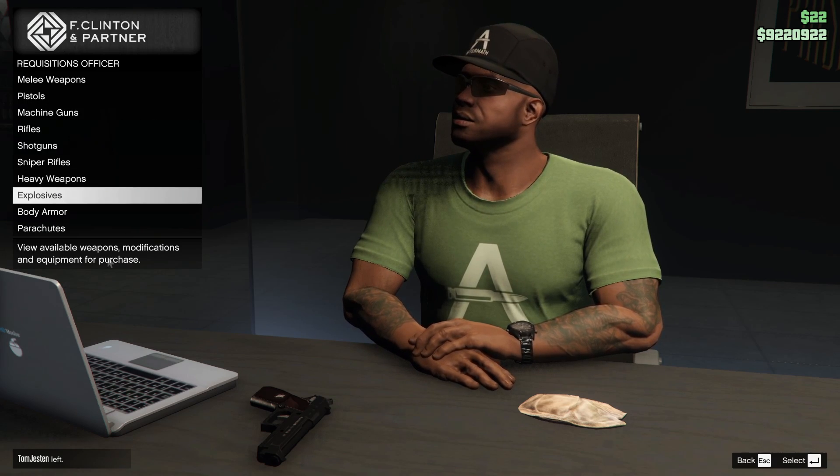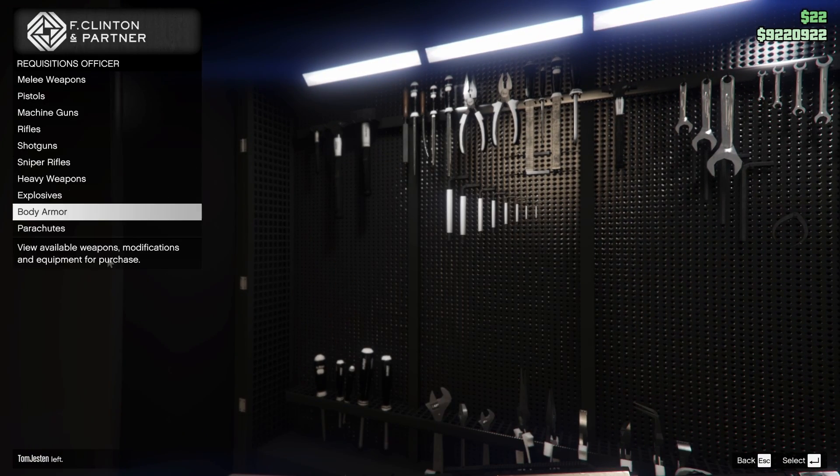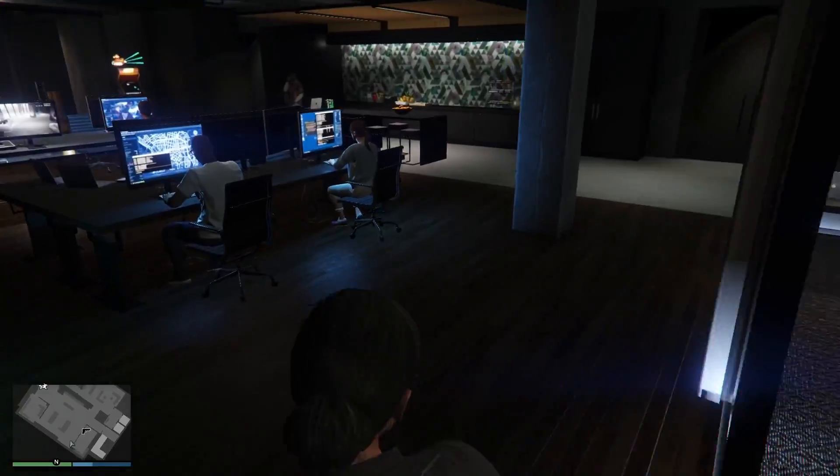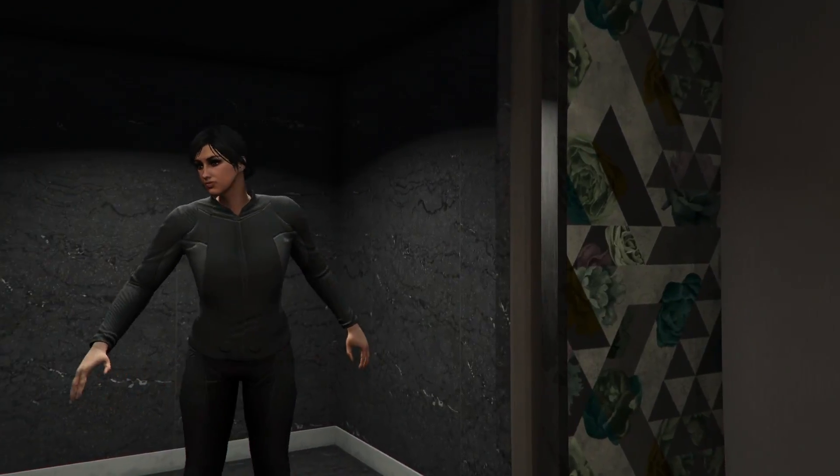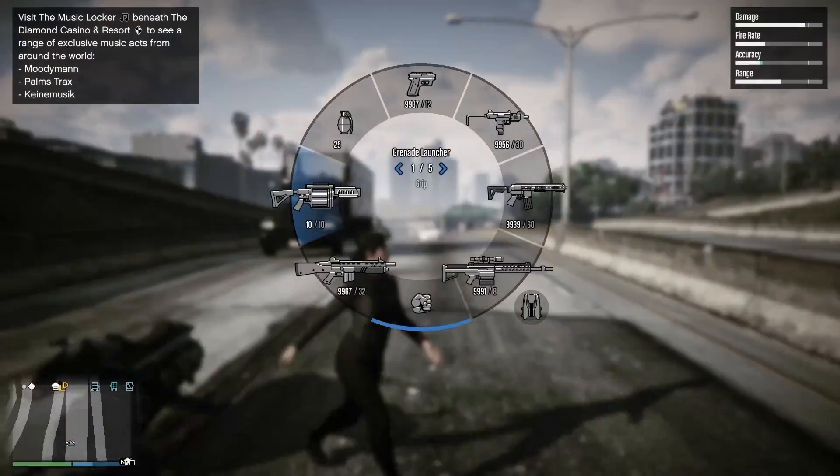Quick side note: if you buy this agency, you can go down here and buy body armor. That's the best thing they have ever added to an armory — buying your own armor inside.